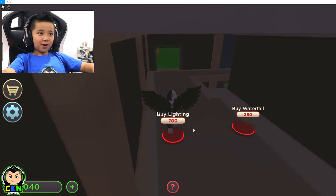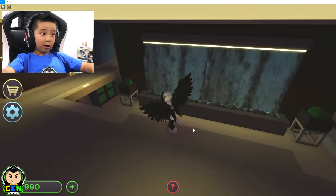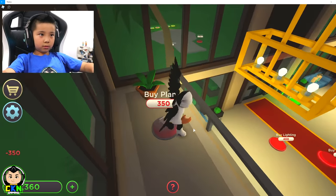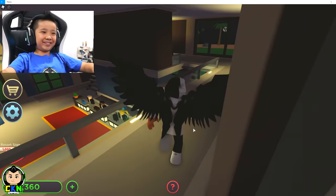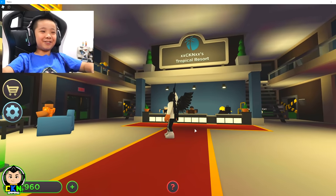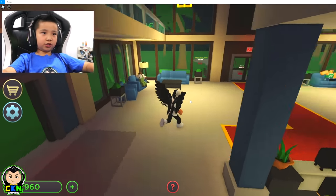Roof. Whoa. Lights, alright. Waterfall. Oh, that looks nice. Plants. Wow, all that for just that. Alright, a resort sign. XXCK's Tropical Resort. Yep. Okay, now let's go outside.